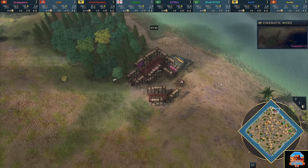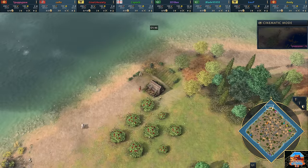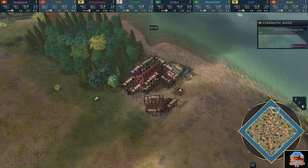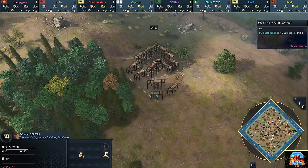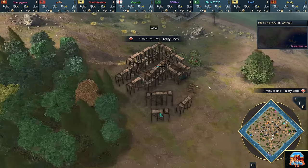Let's talk a little bit about who we've got spawning in. On the north side of the map, in the color pink, playing as the Chinese — it's Puppypaw. To his east, in the color teal, playing as the Ottomans — it's Blade 5-5-5-5-5.